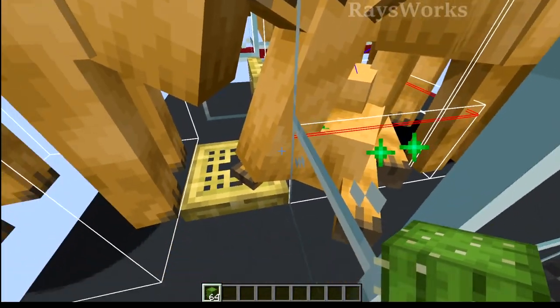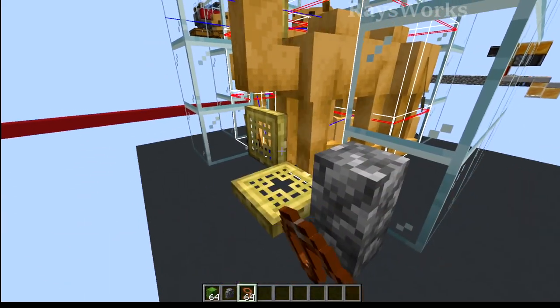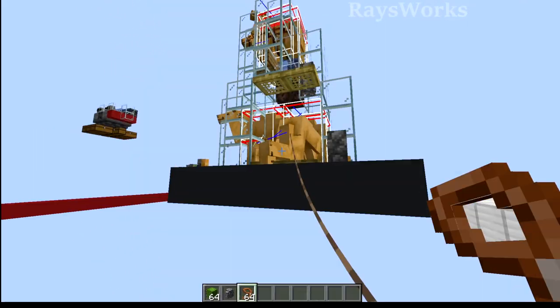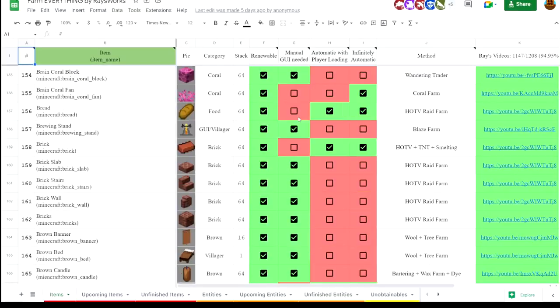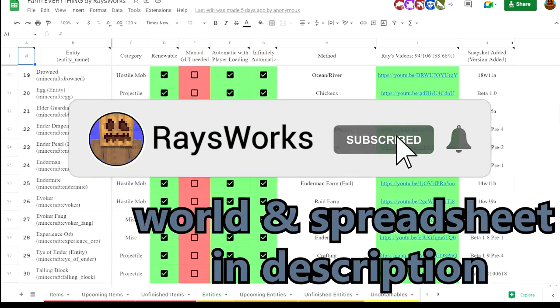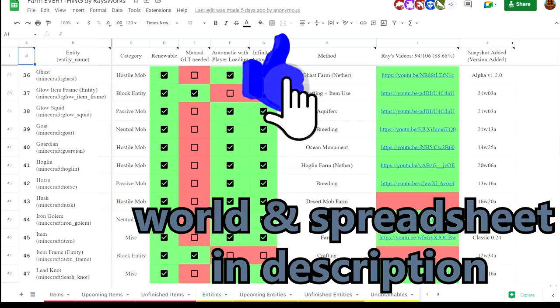They'll eventually grow into a big one. Once the camels grow up, we also have a camel door here where the babies and adults can't fit through. But if you open these up, then you can grab a camel with a lead and actually pull them out while keeping the rest inside. This is all part of my farm everything series where I'm trying to farm every item and every single mob in Minecraft — and that includes camels. Make sure you guys are subscribed so you don't miss out on this crazy quest.